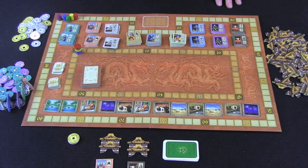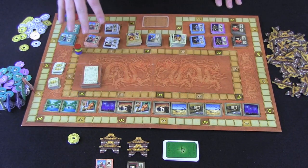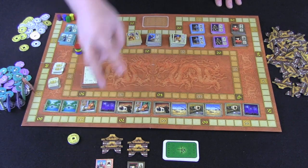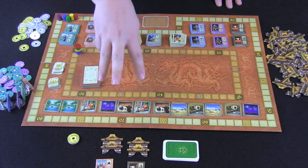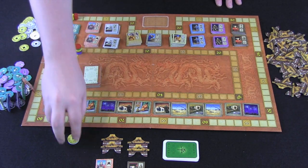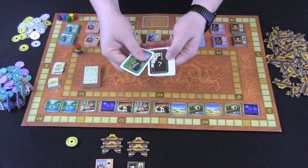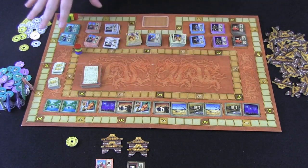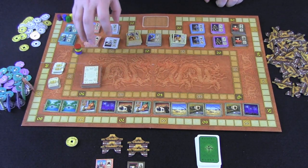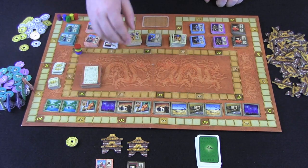Here you can see the setup for In the Year of the Dragon. What we're looking at here is one player's playing area and the main board. Each player will start the game with two palaces, each with two floors in them. This means that they can hold two people, and they can only be built to three floors, meaning they can hold three people, and after that you'll need to build more palaces. You're going to start with six yuan and your deck of people cards. At the start of the game, each player is going to choose two people from this supply, and each player must choose a combination that is not the same as any of the players who have chosen before them.